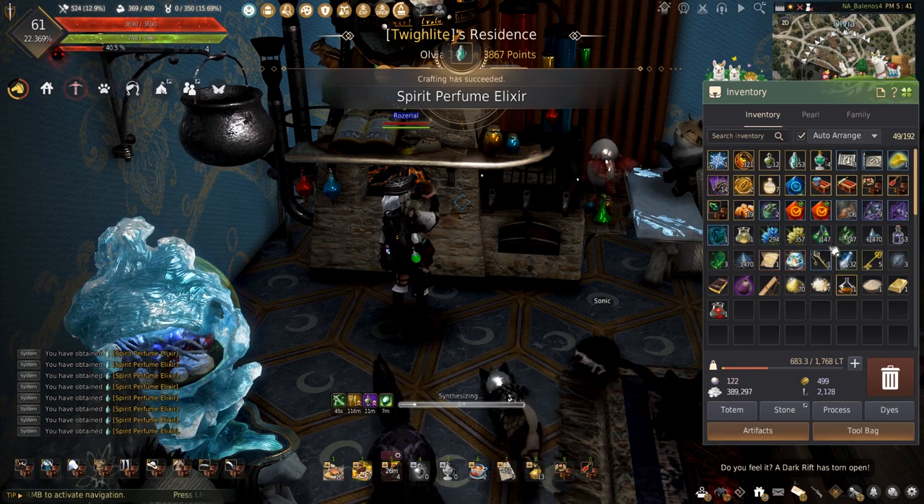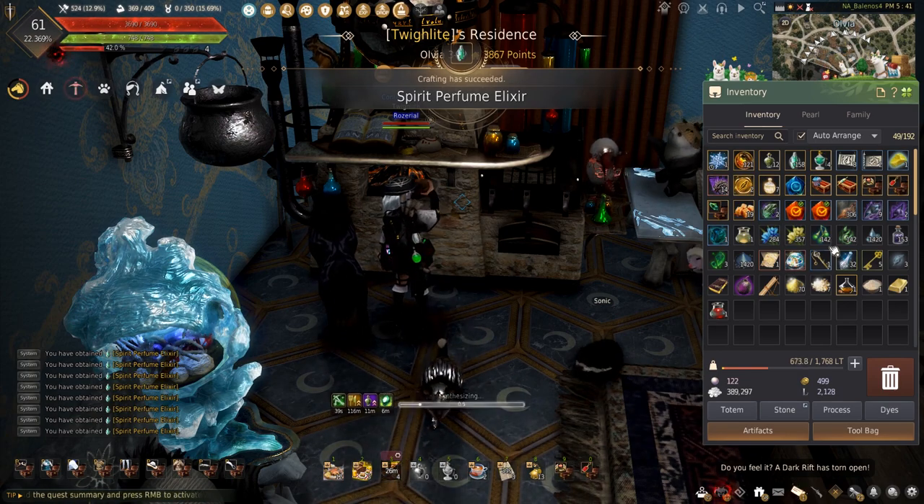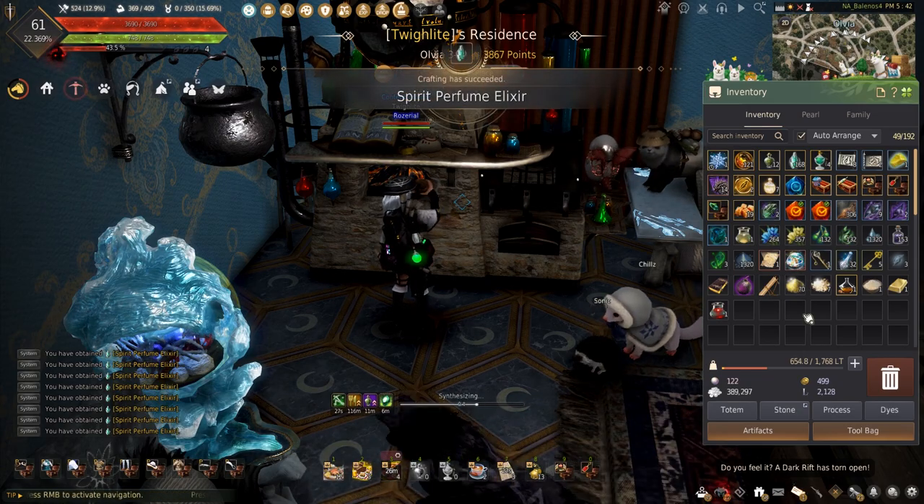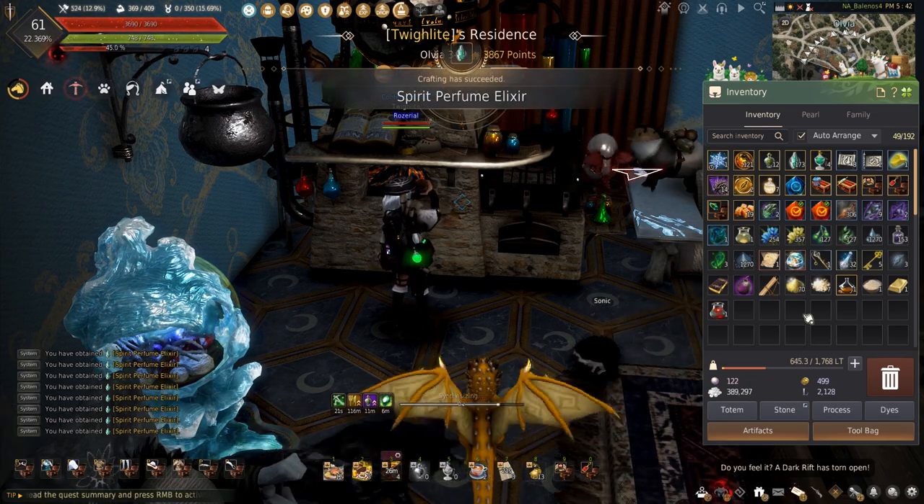Luckily, I'm not going to have to spend the extra time making the imperial crates. Sometimes I can just list them on the market and continue with my day, making this a great way to make a couple hundred million just from doing alchemy.